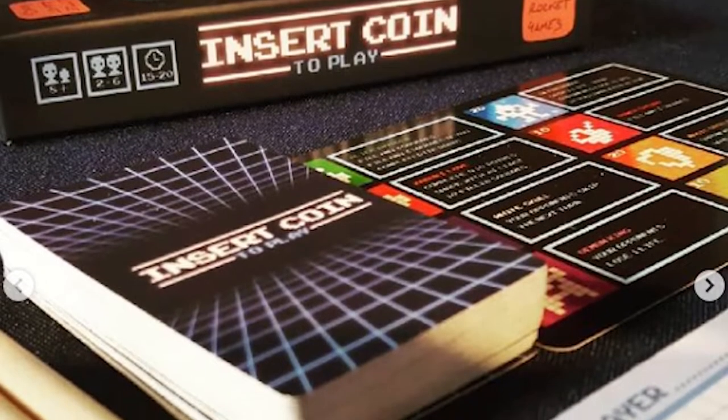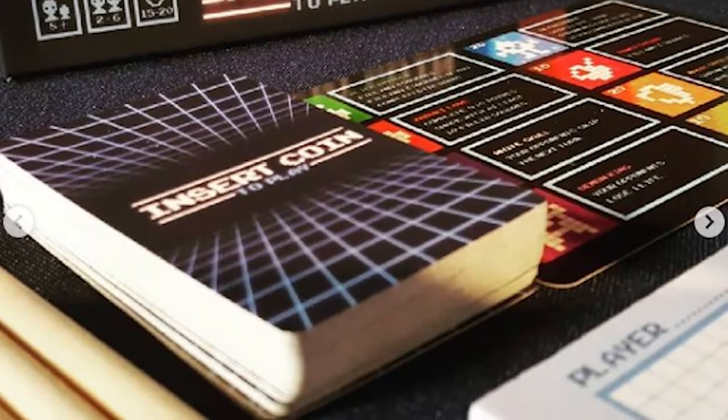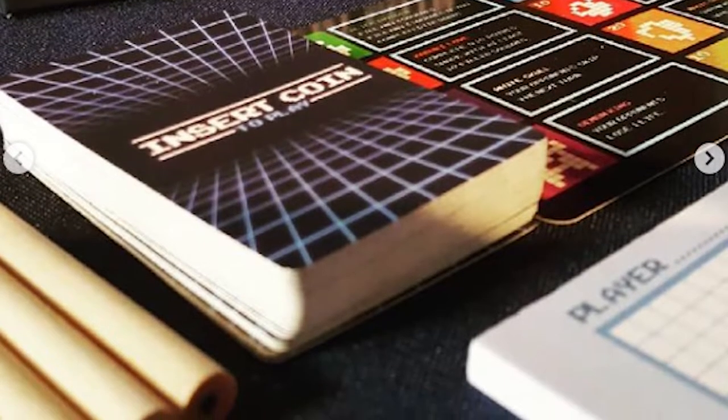Insert Coin to Play is a competitive game where you're doing a roll-and-write, but you're actually drawing images in three different areas, filling them in with cards you flip over, then scoring points at the end based on how well you did. Fill all the pieces and save your coins and lives for a ton of points, but fail to fill fast enough and you'll lose coins, HP, and points.